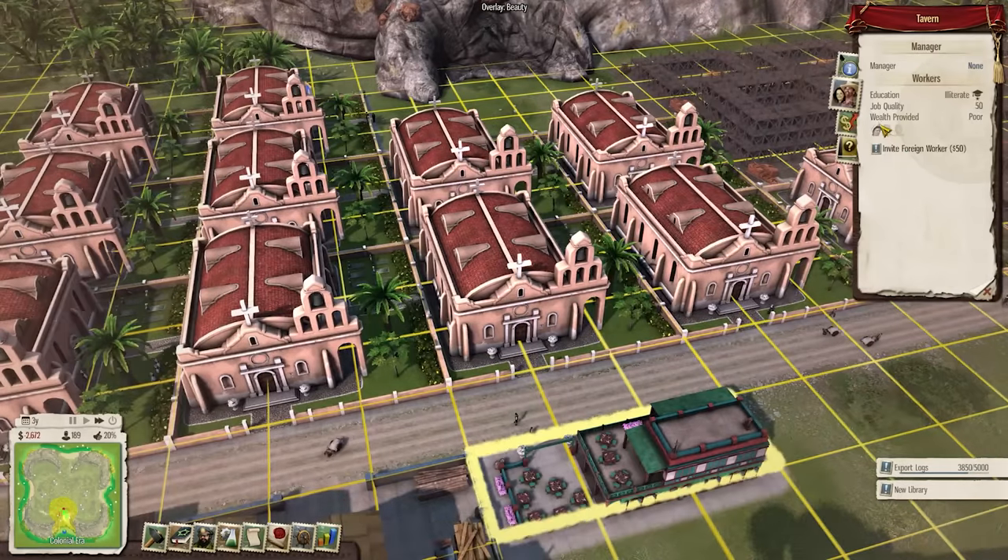We can upgrade all our military forts with modernized weaponry. We're up to $1.4 million in the bank, and I'm just going to let all these lovely Catholic missionaries build themselves and see how much money we're able to make. The sky really is the limit. We're up to $2.3 million in the bank, and we've actually managed to research ourselves a bank.